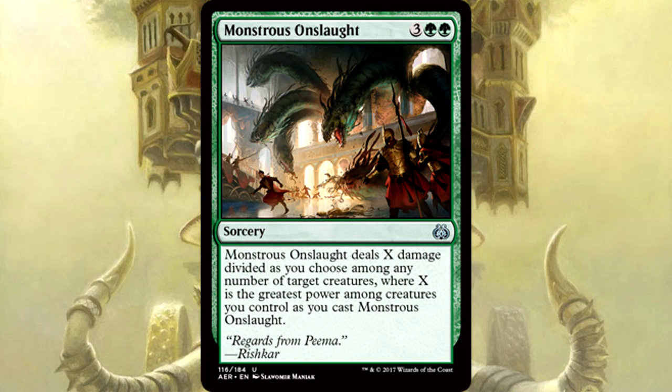Monstrous Onslaught is 3 of anything and 2 green for a sorcery. It deals X damage divided as you choose among any number of target creatures, where X is the greatest power among creatures you control as you cast the Onslaught. This is as close to a legitimate board wipe as green is going to get. Monstrous Onslaught is hands down one of the best uncommons in the entire set. If you're playing green with decently sized top-end creatures, this is targeted demolition. Absolutely first-pickable — you can never underestimate removal of any kind in green. This is a card that will never wheel.